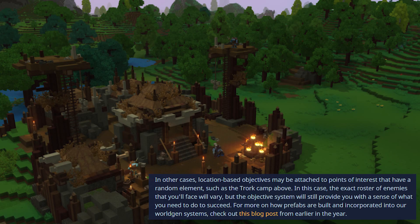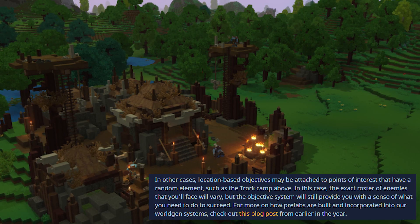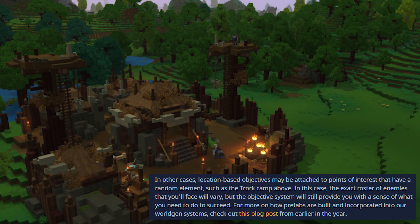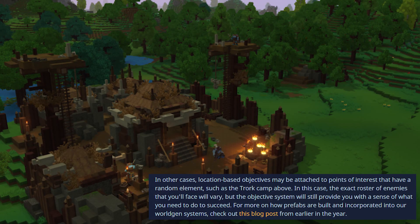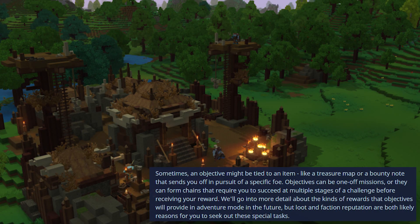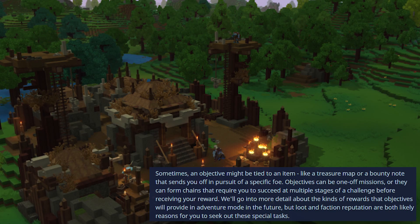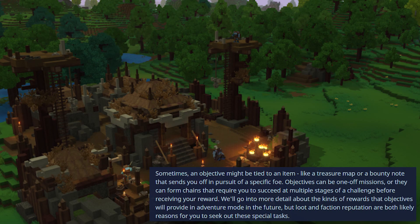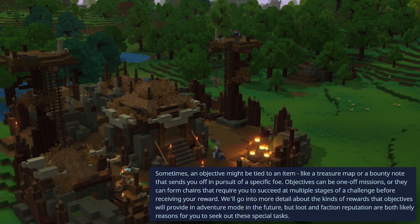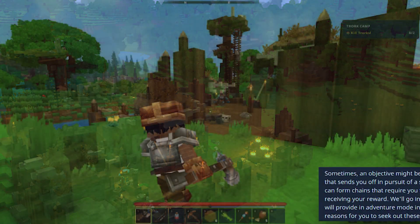In other cases, location-based objectives may be attached to points of interest and have a random element, such as the Chork camp. The exact roster of enemies you'll face will vary, but the objective system will still provide you with a sense of what you need to do to succeed. Sometimes, an objective might be tied to an item, like a treasure map or a bounty note, that sends you off in pursuit of a specific foe. Targets can be one-off missions, or they can form chains requiring you to succeed at multiple stages before receiving your reward. Loot and faction reputation are both likely reasons for you to seek out these specialized tasks.